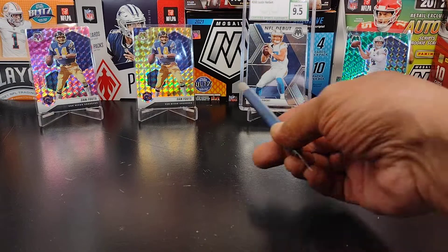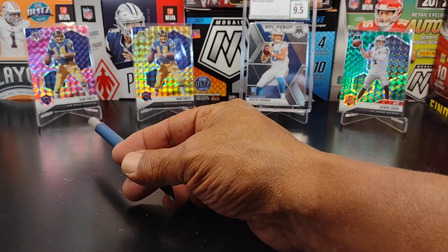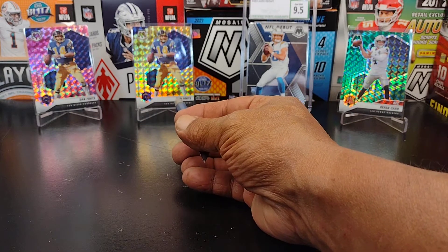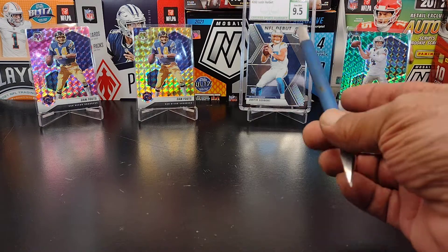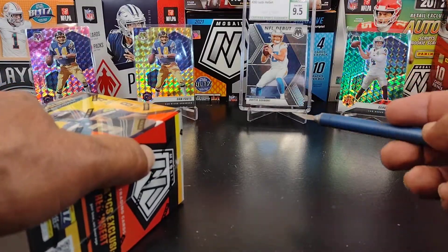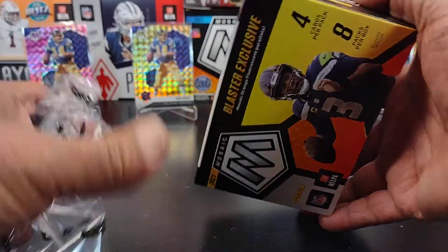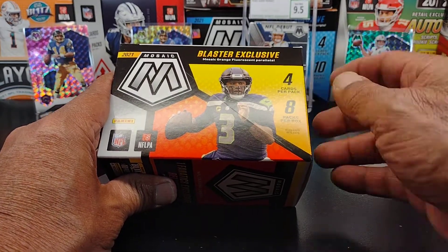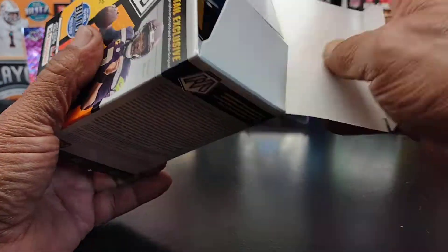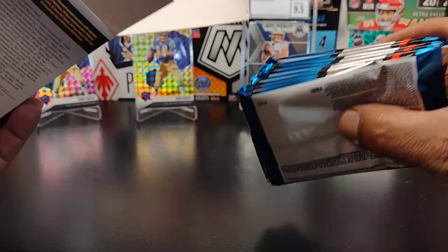Now, these are this year's Mosaic. The pink was in the cello packs. The green was in the mega boxes. And we got the gem mint Justin Herbert there, which hopefully pretty soon I'll send into CSG and get a black label 10, or a new label 10, I should say. What you're going to get in this is four cards per pack and eight packs per box. I'm not really sure what you're going to get in these, so hopefully we get something nice.